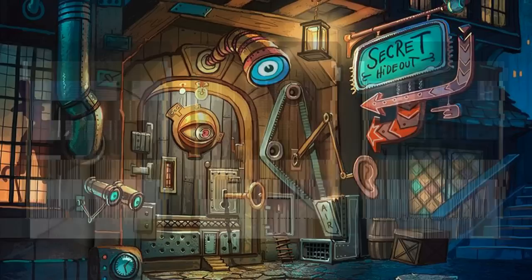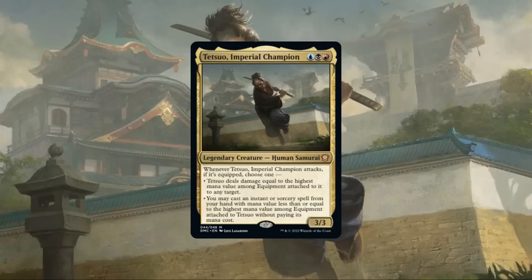Let's start by taking a look at the commander's playstyle. Tetsuo Imperial Champion is a 3/3 human samurai that costs a blue, a black, and a red, and has the following ability: whenever Tetsuo Imperial Champion attacks, choose one — Tetsuo deals damage equal to the highest CMC among equipment attached to him to any target, or we may cast an instant or sorcery from our hand of CMC less than or equal to the highest CMC among equipment attached to Tetsuo without paying its mana cost.